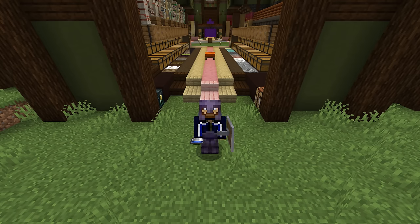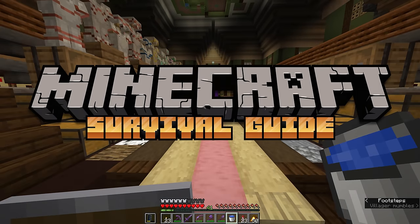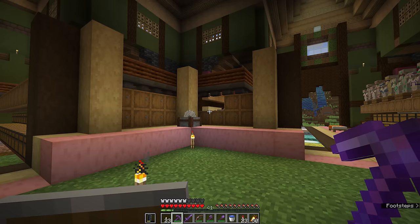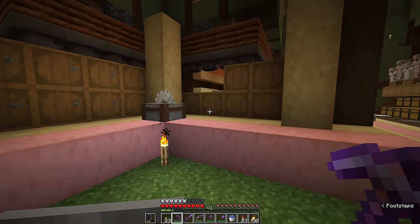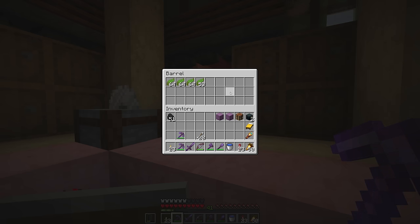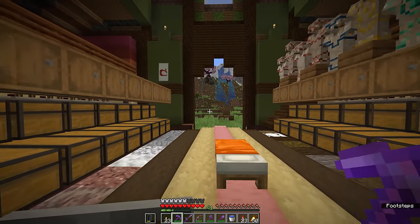Hello everyone, my name is Pixlriffs and welcome back to the Minecraft Survival Guide. In today's episode we're going to return to another resource that we got in large quantities from the Guardian farm that we tackled last week. I'm talking about the two shulker boxes of kelp that we received as a result of clearing out such a large area of ocean. If you've broken kelp you probably get a large quantity of it and you can regrow it using bone meal, at which point you probably wonder what to do with all of it.